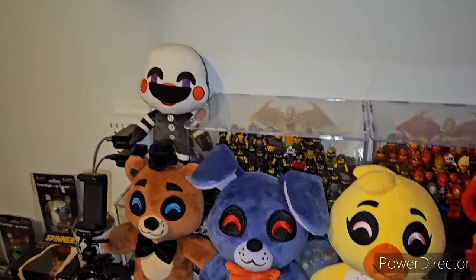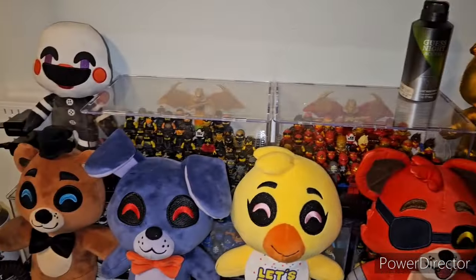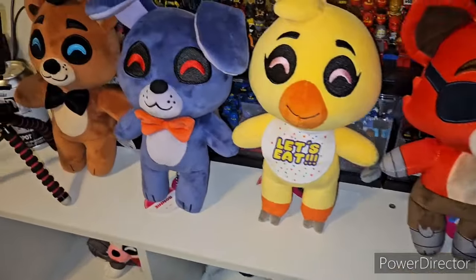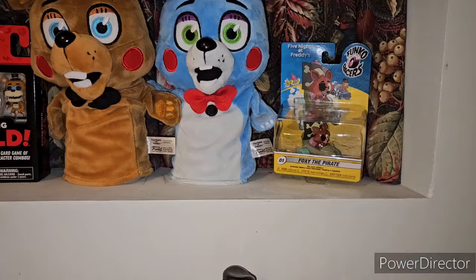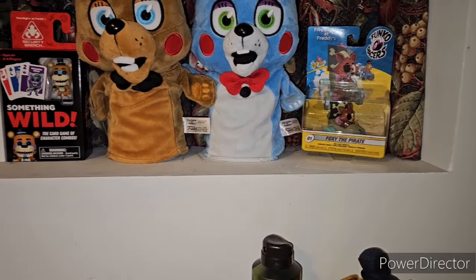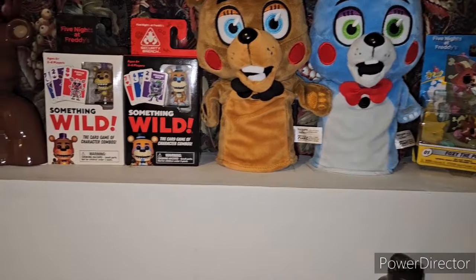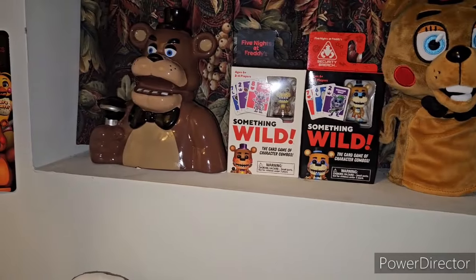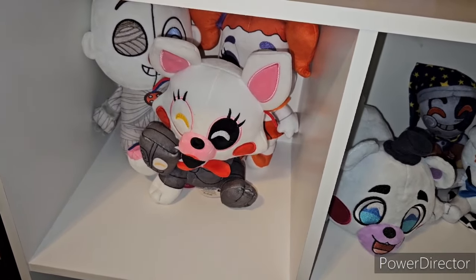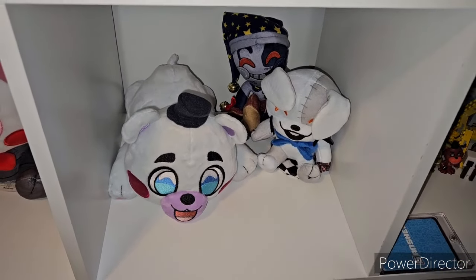For one of the last sections, we have the Five Nights at Freddy's Bookmark, the FNAF U2 plushies for FNAF 1 with Golden Freddy and the Puppet for FNAF 2. Then we have the Five Nights at Freddy's Core Band U2s: Freddy, Bonnie, Chica, and Foxy. Up here we have the Foxy the Pirate Funko Racer re-release, the two Five Nights at Freddy's Hand Puppets, the two Something Wild games, and the Five Nights at Freddy's Piggy Bank. Then going down one, we have the FNAF U2 plushies with Mangle in the middle, Ennard and Circus Baby, and the Security Breach Shoulder Riders with the Helpy Flop.